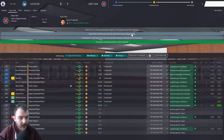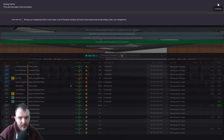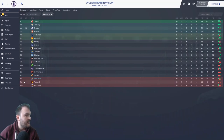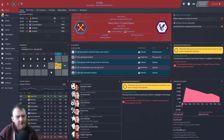The league table still looks pretty much the same — we're still just a point behind Wolves. Doesn't look like we'll be falling behind Watford or Villa but they're still to play this weekend. I'll be back with you before the next game against Crystal Palace — a massive game.